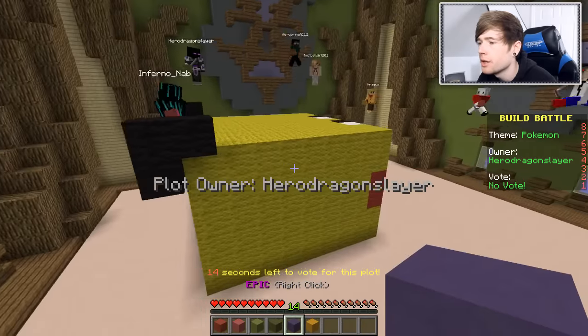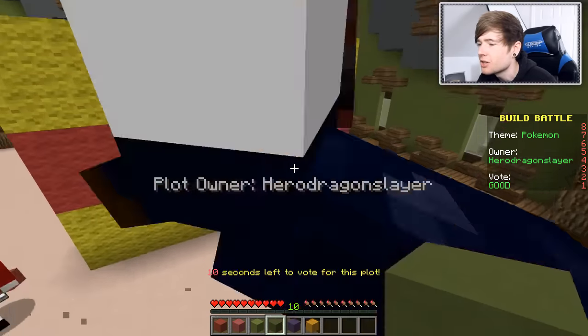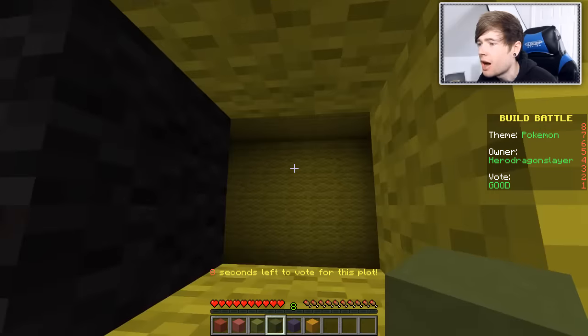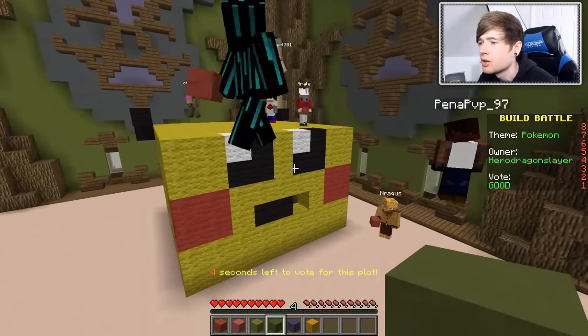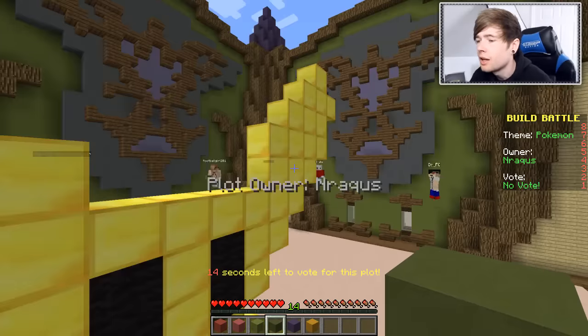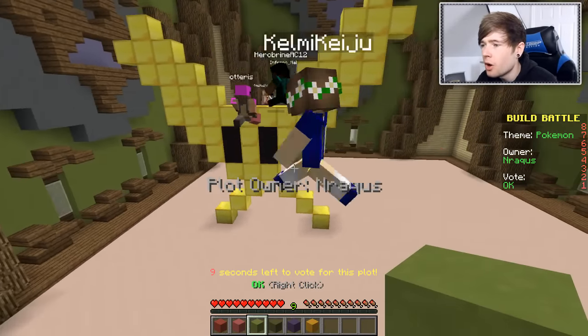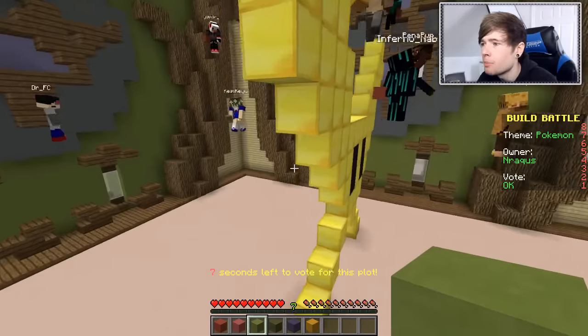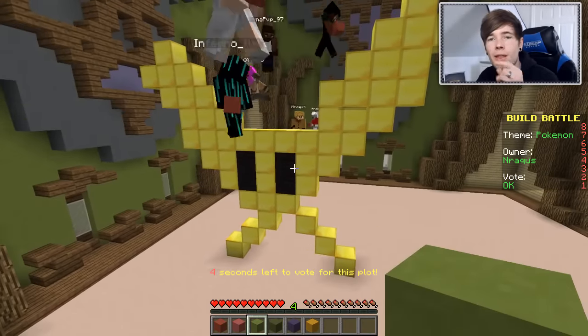What we got? Here's a Pikachu. I like this — this is cool. They just didn't finish the mouth, but it's good anyway. Hero Dragon Slayer, good job buddy. I like that a lot. What's up next? We have got a... that looks like a Mario star. I see what you were trying to do here, buddy, but it didn't 100% pull off, so I'll give you an okay for that one.